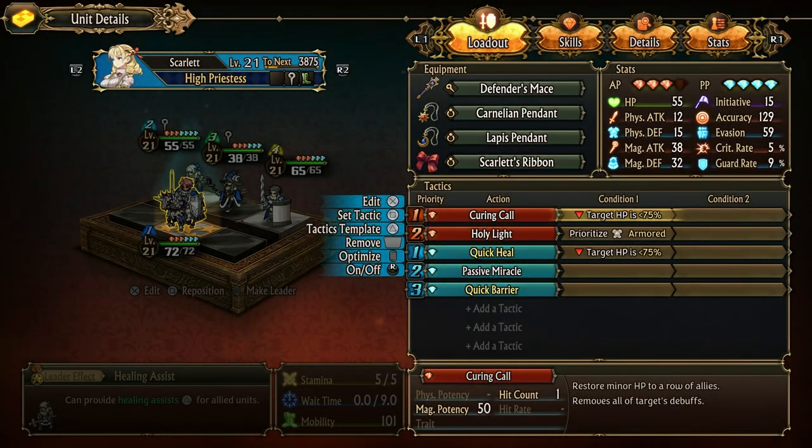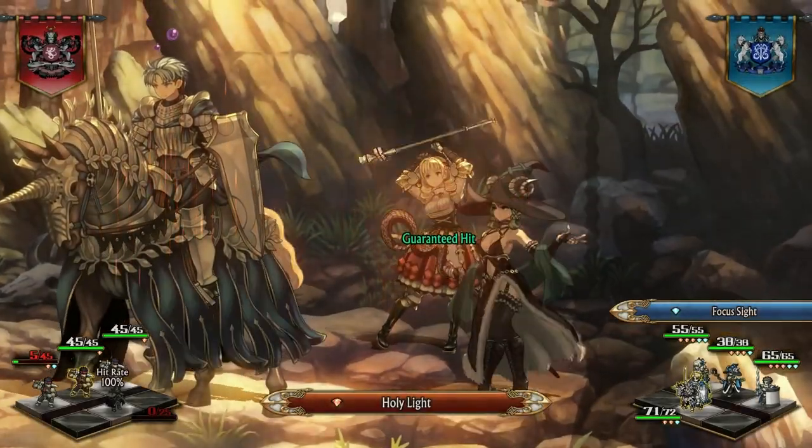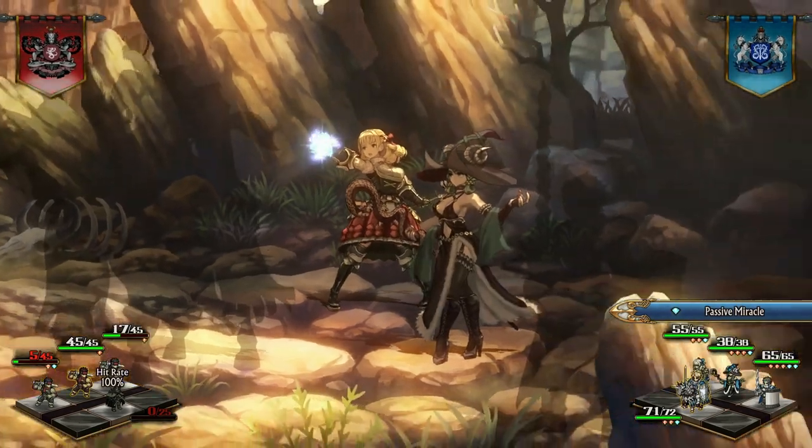For example, my mid-game Scarlet has two active abilities and three passive abilities. The first, and highest priority, is given to Curing Call — that'll cast on her turn if one of her allies is below 75% health. Otherwise, she defaults to Holy Light, a magical attack set to prioritize armored enemies. She also has three passive abilities: Quick Heal occurs when an ally is hit but only procs when that ally's health is below 75%; Passive Miracle activates when Scarlet receives an ally's passive ability and grants them additional passive points; and Quick Barrier activates just before an ally is attacked, providing a shield that reduces damage by 50%. Combined with lower initiative and the safety of the back lines, Scarlet's kit acts as a strong support, preventing significant damage and healing what gets through.